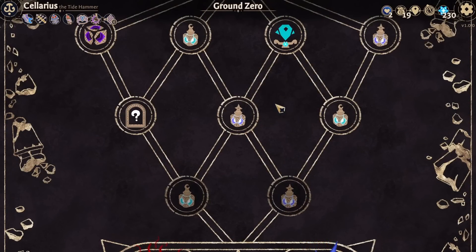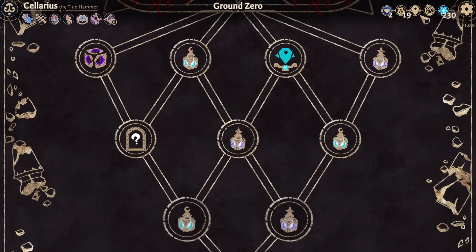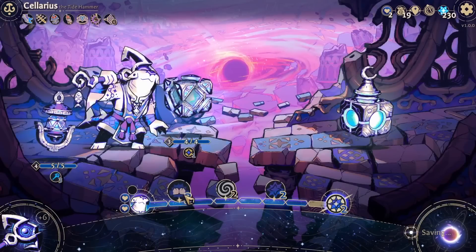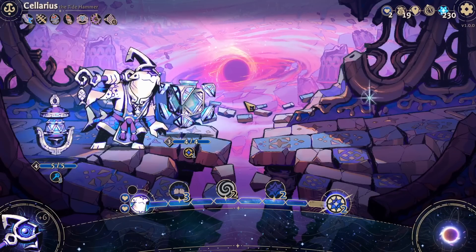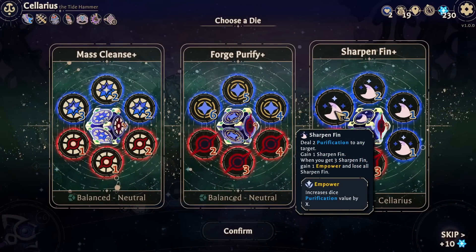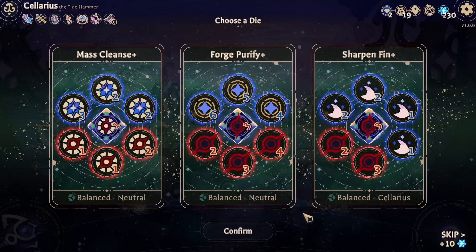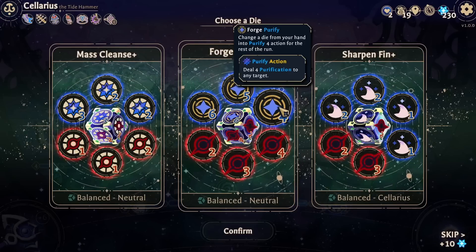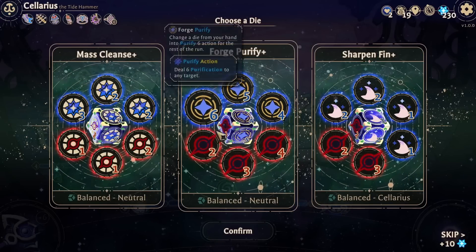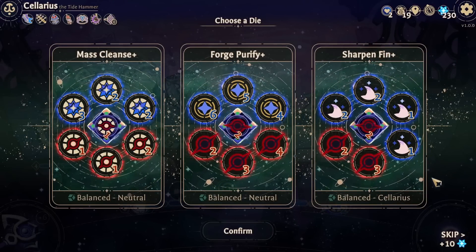I'd like to go back up here, but we don't have enough money. So I guess let's go here - let's go delete that wave die. Sharpen Fin: purification to a target, sharpen fin - when you gain three, gain Empower and lose all sharpen fin. That's actually kind of good. We also have a forged purify, which is just purify an amount. I like Sharpen Fin, but probably not today - it's too late.